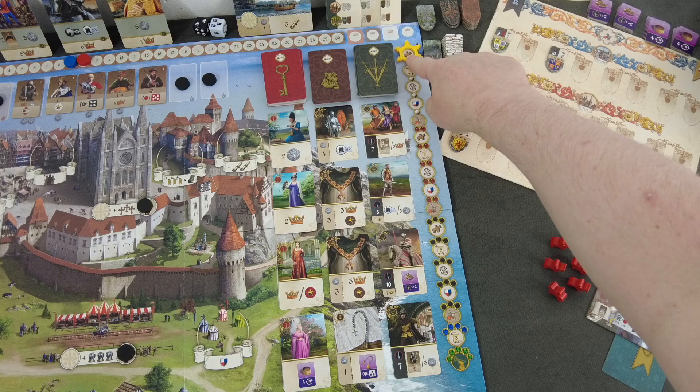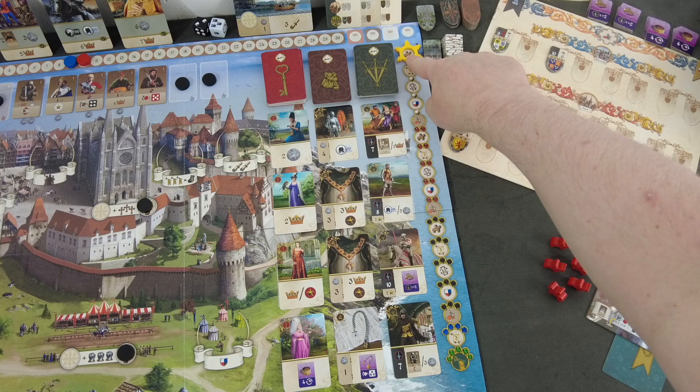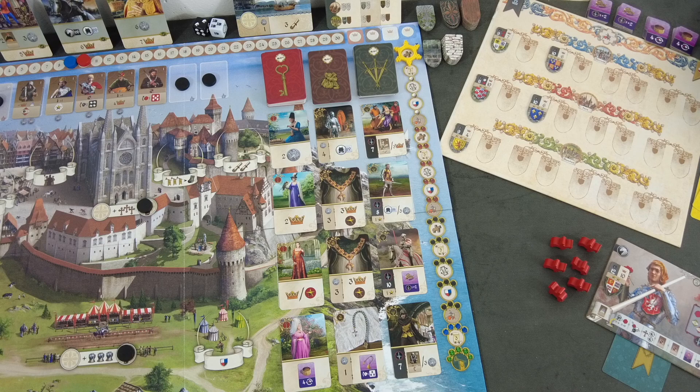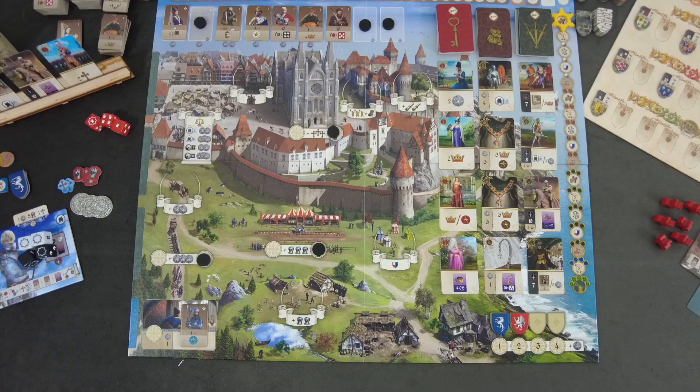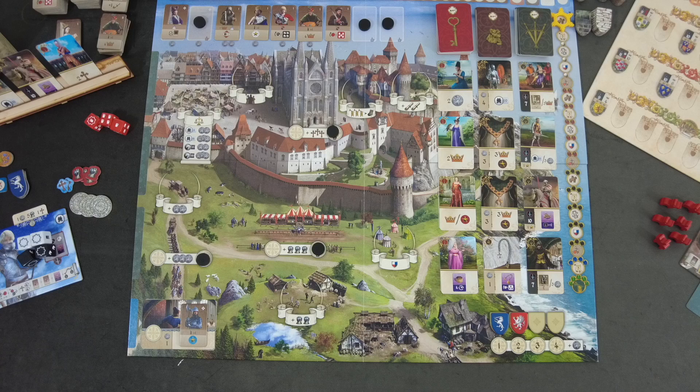This round token is a resin one, also part of a Kickstarter exclusive as far as I understand. Not the coolest thing in the world — a metal one would have been nicer — but the standard one is a wooden disc. I'm the starting player and obviously I'm trying to get as many victory points as I can.